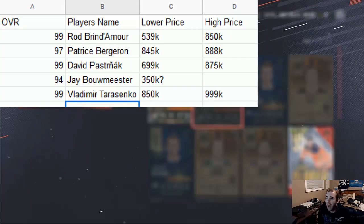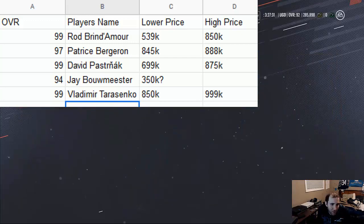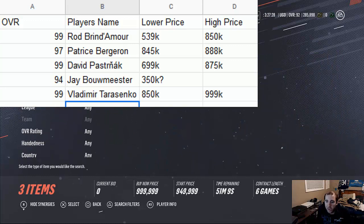McDavid is exactly the same example. I think there are three McDavids on the market — look at this. Everyone else is way up, and the cheapest one on the market you should buy and resell. You'll make your coins right here — simple as that. If you have McDavid written down for about 1.4 mil, then 3.9 mil, and then the cheapest is here, you'll get pretty much close to a million coins.